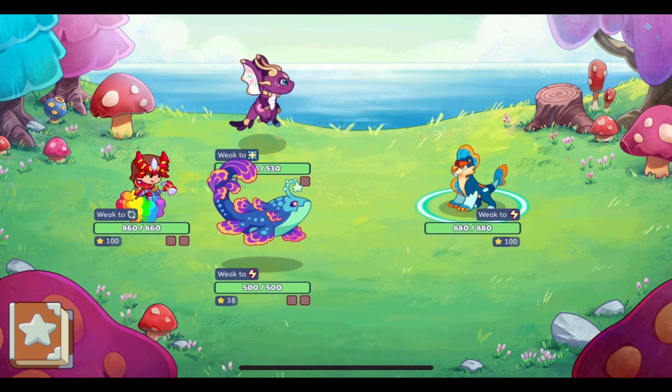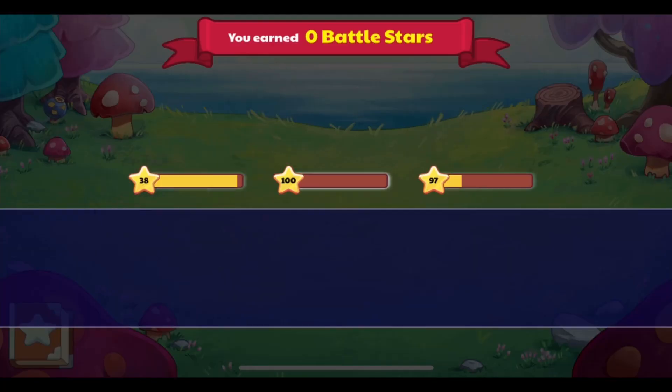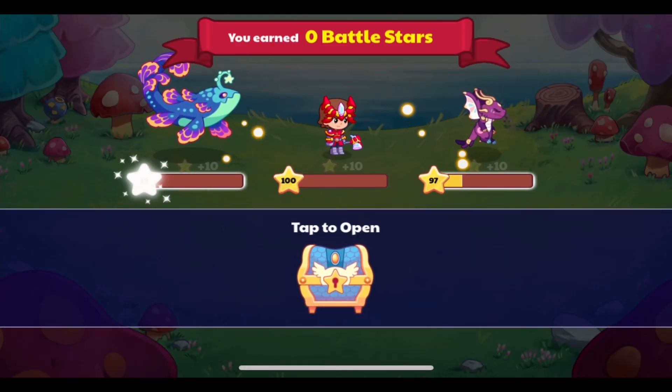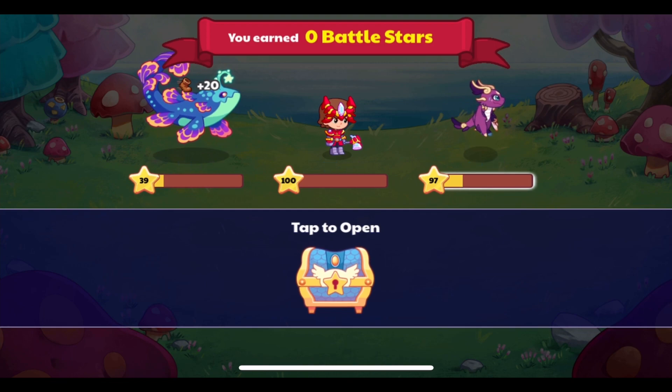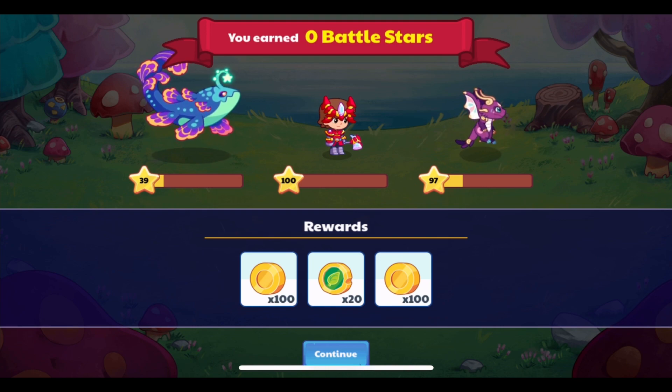Well, now that is fixed. Depending on what world you were battling in, it now has the new world battle background on it. For example, this is the new end screen for battles in Firefly Forest. As you can see, it is no longer the academy background, but instead it is the new Firefly Forest battle background.